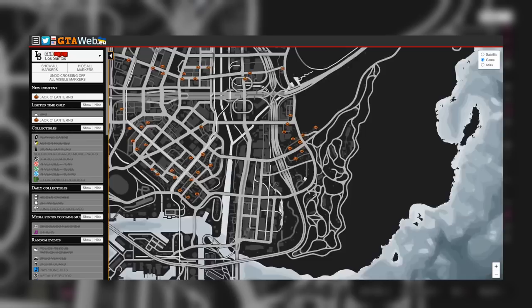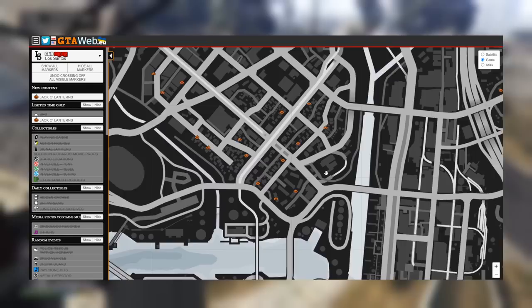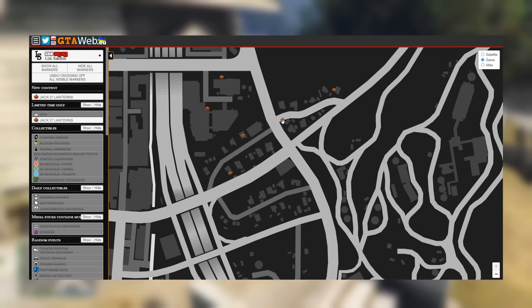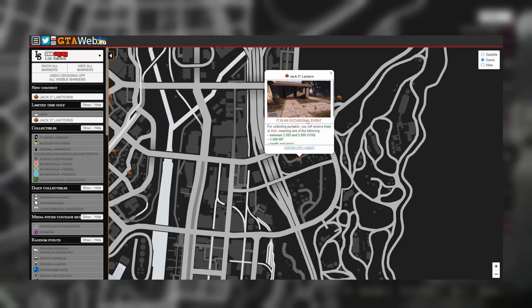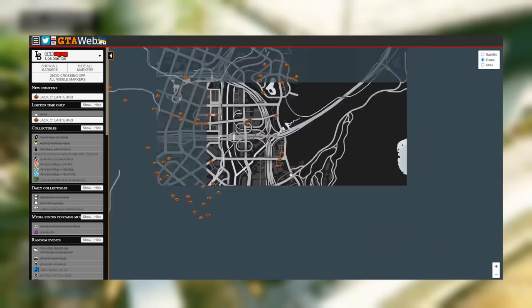Seeing all 200 on the map at once can be overwhelming, so tackle it by different subsections. For example, zoom in on the Murrieta Heights area to focus on the ones in that spot, then move on to Grove Street, zoom in, grab those pumpkins, and so on. Once you collect a pumpkin, you can right-click it on the map and it will fade out to help you track which ones you've grabbed. You can also click a specific one to see a picture of exactly where it is in-game. On a phone, you have to tap the pumpkin and then tap the show/hide button — that equates to 400 inputs instead of just 200 on a computer.